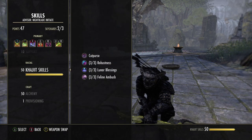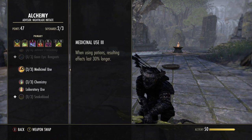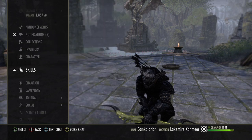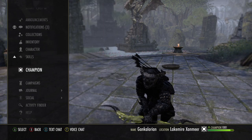One more thing — Alchemy. On all my characters I level Alchemy just for this one passive: when using potions, the resulting effects last 30% longer.